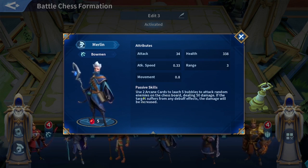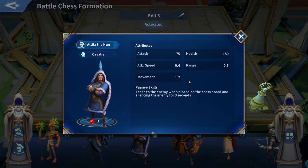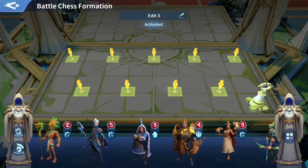Merlin's passive uses two arcane cards to launch five bubbles that attack random enemies on the chessboard, dealing 50 damage. If the target suffers a debuff effect, the damage is increased. Note that the immortals here don't have the same passive skills as in the main Infinity Kingdom game. I really like Atila because he leaps to the enemy — he doesn't walk, he just jumps to the enemy or directly to the king if no immortals are in the way — and silences the enemy for three seconds. His attack is massive but he has low health, like an assassin.